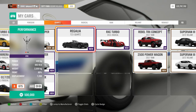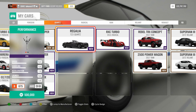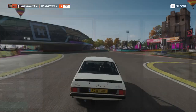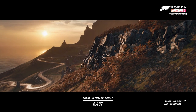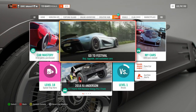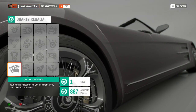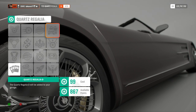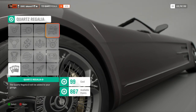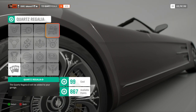Here it is — oh, I forget how long that thing is. Look how far away the wheels are from each other. That is a massive car, but that's not the one we are reviewing today — the next one is even bigger. So if we go to the car mastery of this car here, we can unlock for 99 skill points the Regalia D, or the Type D as it's also called.